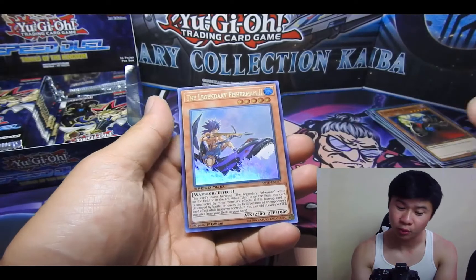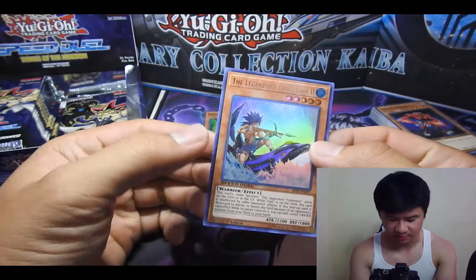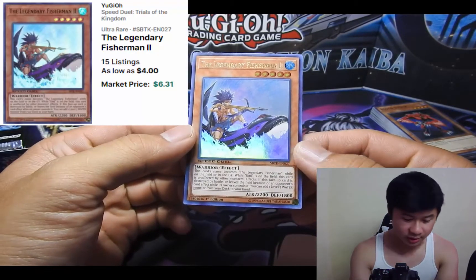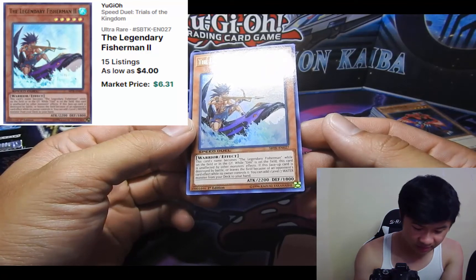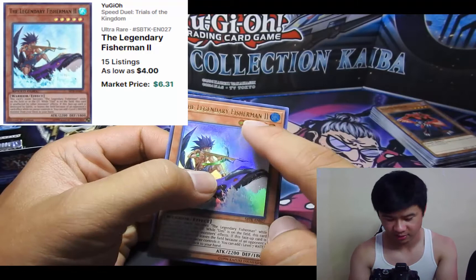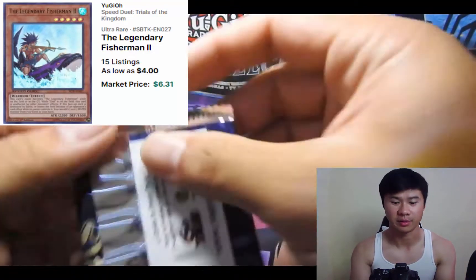Bloodsucker. Ultra Rare! So this is card number seven — just missed the list. But this guy, I won't read the whole thing to you, but essentially it's hard to kill him. He's unaffected by other monster effects. Legendary Fisherman number three is even harder to kill, so it's really hilarious when you get one of them out.